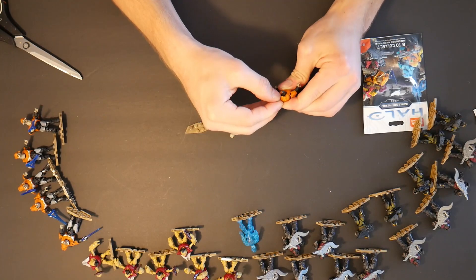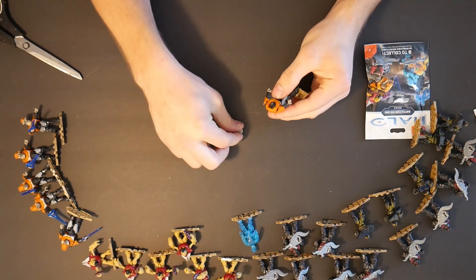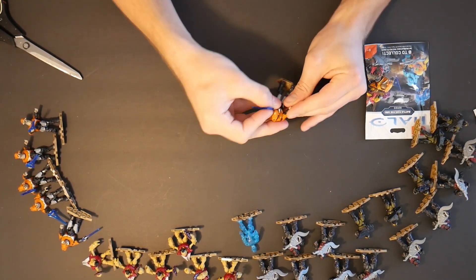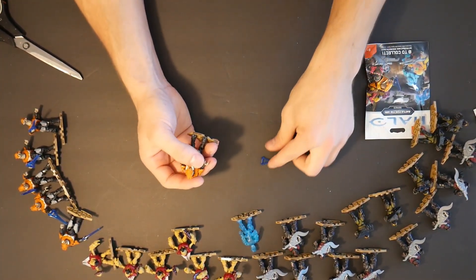I think having an Honor Guard would be really cool — they did an Honor Guard in a set a long time ago, but having more Honor Guards would be great. Putting on his head, his little mask, twisting his hand and adding the energy sword. And now we're at six Elites.